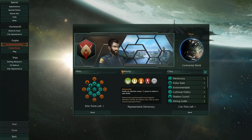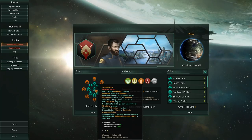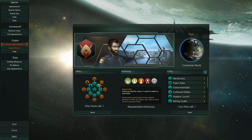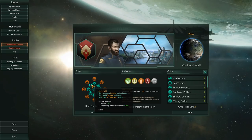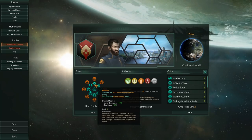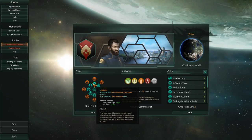We have the Ethics Wheel. Now, if you have Utopia, in the middle of the wheel you will find Hive Mind. If you don't have Utopia, obviously you won't. Then around it we've got the Blue Circle — the Blue Circle is a standard version ethic. For instance, Militarist: a militarist nation will generate more fire rate for your ships, so you will shoot slightly faster. It will also kind of be designed for a species that wants to go down the military path.